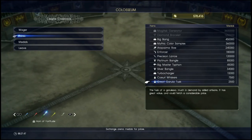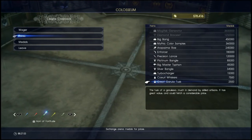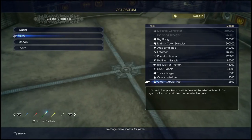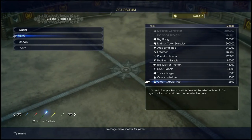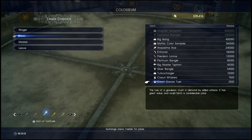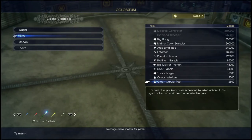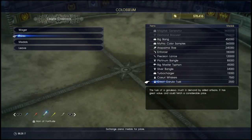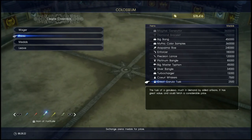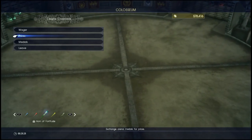Some guides tell you to buy a lot of Great Guerrilla Tusks and sell them for gill, but I personally don't find that all that quick — I'd rather play Justice Monsters 5. Also worth noting, there is a fishing reel available here that's the best reel accessible outside of quests. You can find out what that reel is in my fishing tutorial.